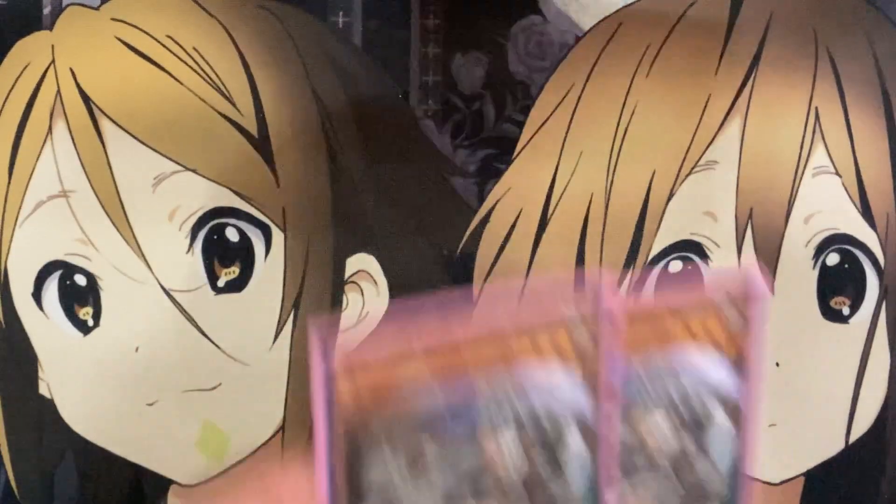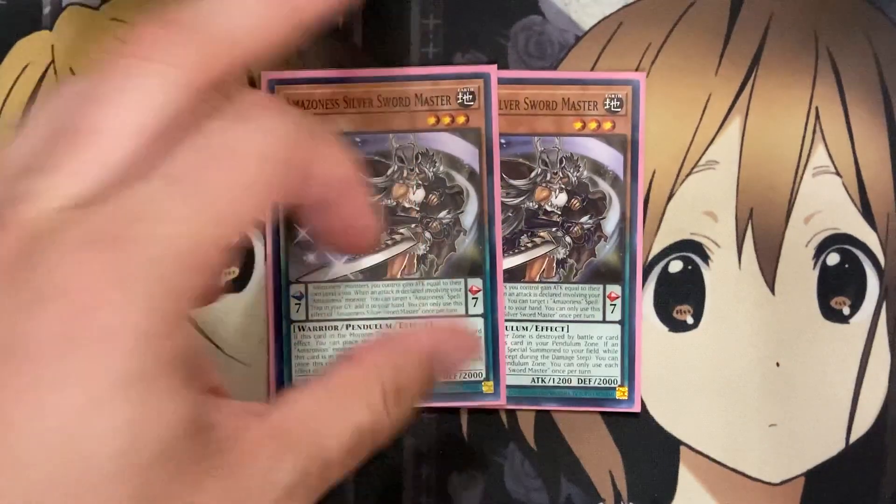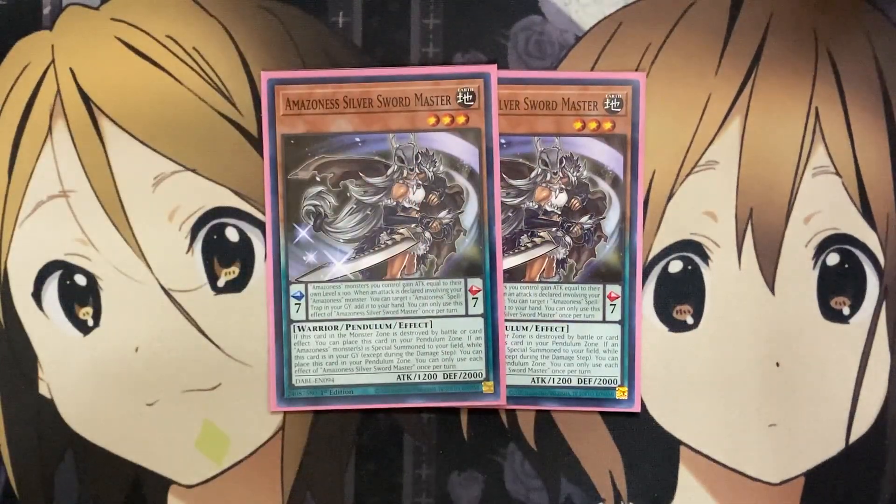For the other opposite scale, I also run two copies of Amazonas Silver Swordmaster. This one gains attack equal to their level times 100, and when an attack is declared, you can target an Amazonas spell or trap in your graveyard and add it to your hand — giving recycle power for a lot of the quick-play spells. Being a scale 7 alongside scale 1 Golden Witmaster, you can summon out a good majority of the Amazonas cards in this deck via Pendulum Summon. You can also place it in the Pendulum Zone, just like Golden Witmaster, and special summon it from the graveyard to place it into your Pendulum Zone for more options.